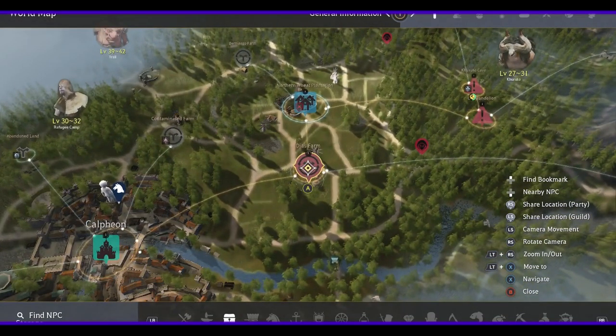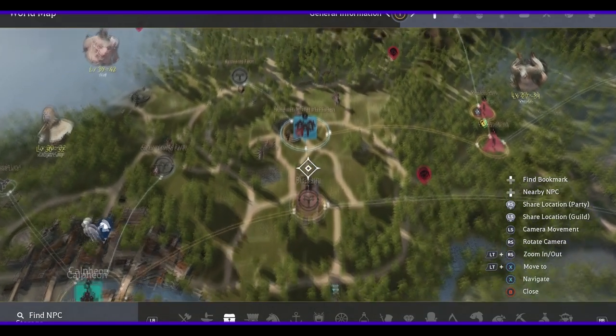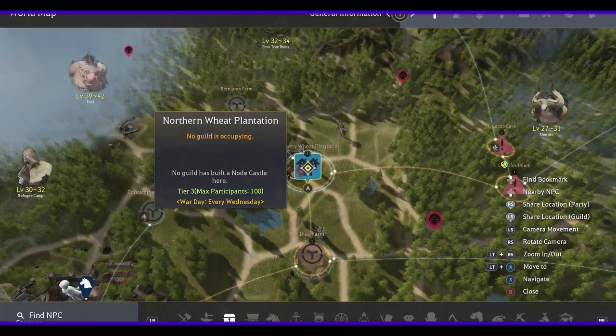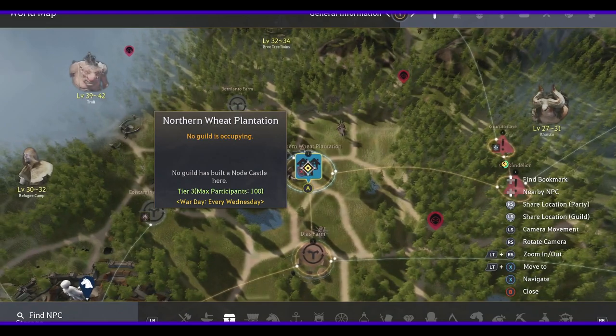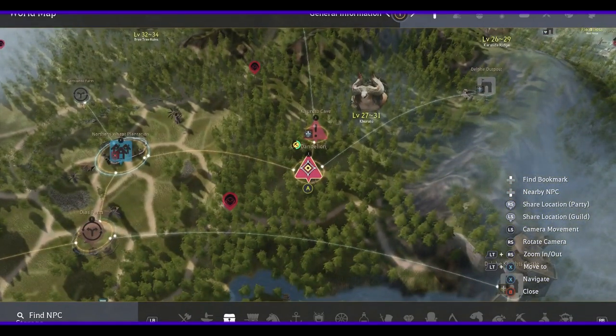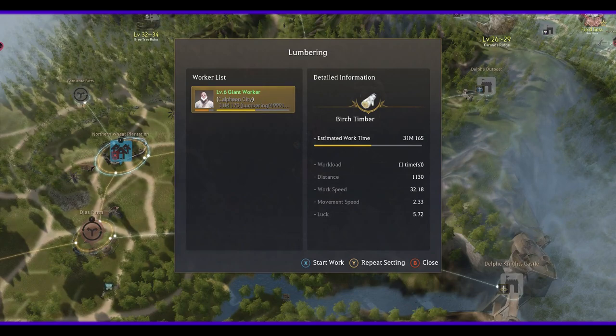The main node that you need to get is the DS form. First, you need to open that up. And once you open the DS form up, go all the way to your last one, which is Dandelion — Old Dandelion. I got a worker working there. He's been working there since yesterday. He's been getting me my red tree lump.